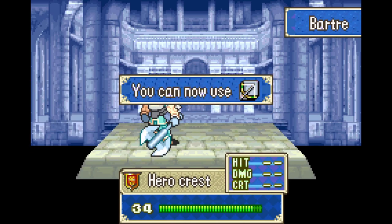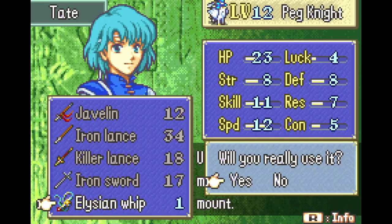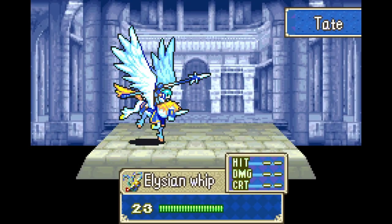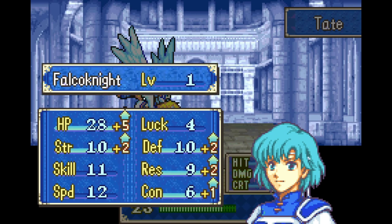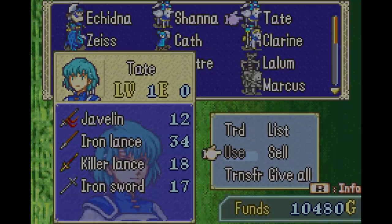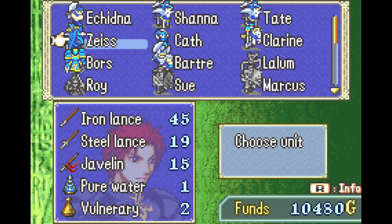A little bit of extra skill and defense we really appreciated. Now Tate, I don't see her being a super long-term unit because she has just not popped off very well. So we're going to give her a little bit of a short-term boost. We get a Master Seal or an Earth Seal here pretty soon, and I can just use that on Heath if I want to promote him, so I don't have to worry about running out of promo items for my flyers. It'll allow her to help out a little bit better in this map.